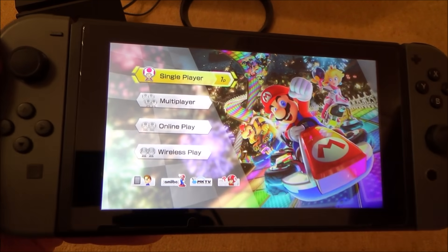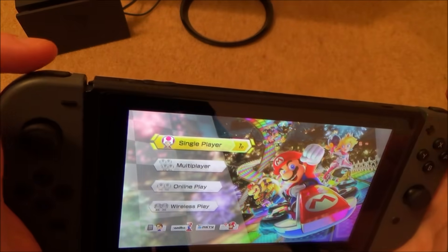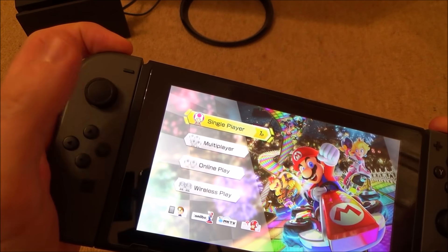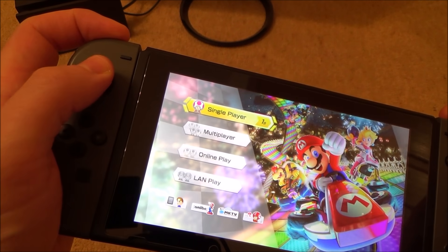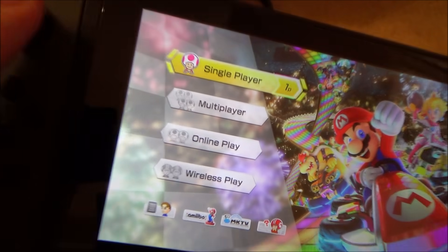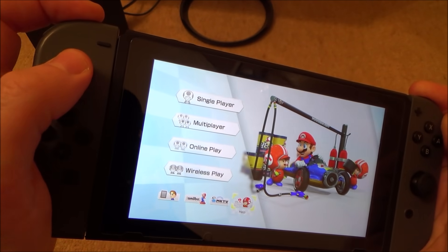To get the LAN play option on Mario Kart 8, all we have to do is press and hold the left and the right button, and then at the same time click in on the left analogue stick, and you will see it changes to LAN play. Click in again and it will change to wireless play. So keep them all held at the same time.